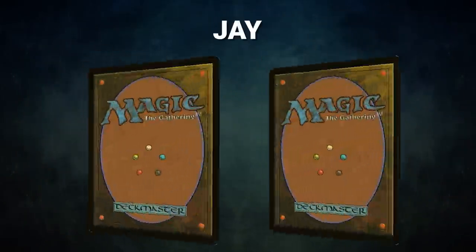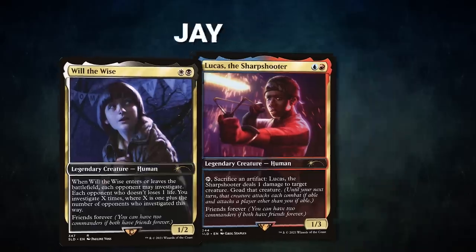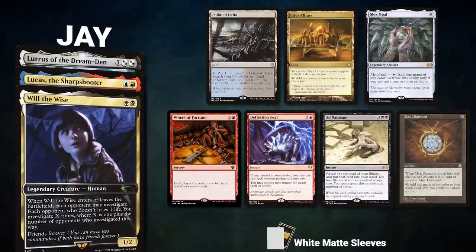After that, we have Jay piloting the partner pair of Will the Wise and Lucas the Sharpshooter, with Lurrus of the Dream Den as the companion. This deck is trying to get one of many combos as quickly as possible, with Lurrus to rebuy combo pieces from the graveyard. His opening hand contains Polluted Delta, City of Brass, Mox Opal, Wheel of Fortune, Deflecting Swat, Ad Nauseam, and a Mox Diamond.